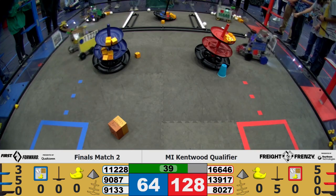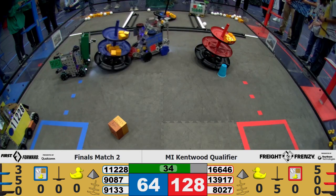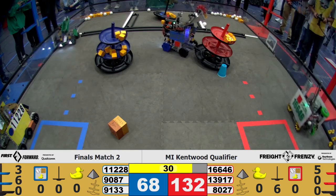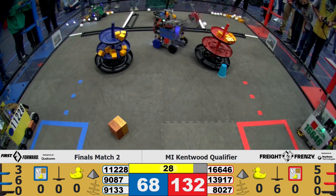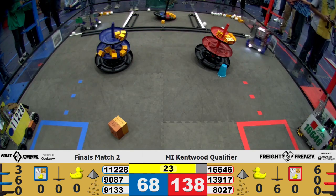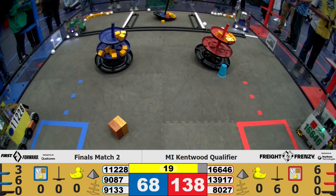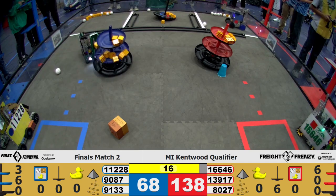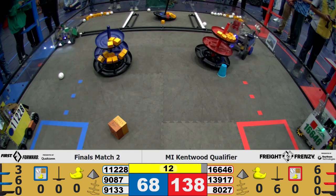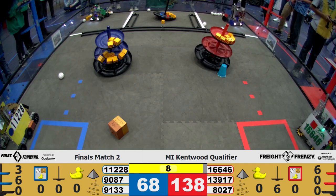11228 placing another on the second tier of the shipping hub. 11228 positions themselves on the carousel to get ready for end game, while 8027 works on placing their elements on the shipping hub for the red alliance. As end game begins, we have them working on the carousel on both sides, while 9087 works on picking up some cargo to drop off. 8027 has their cargo ready and they're continuously placing it on the red alliance shipping hub, getting all those ducks off.